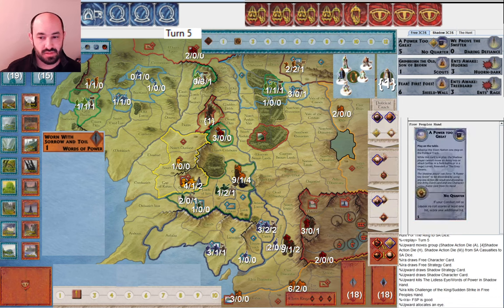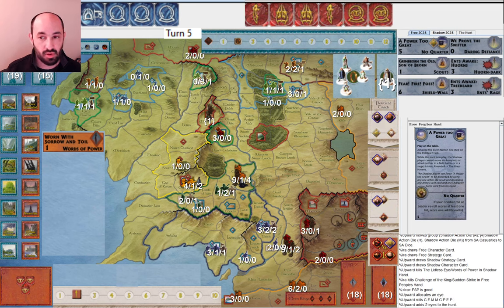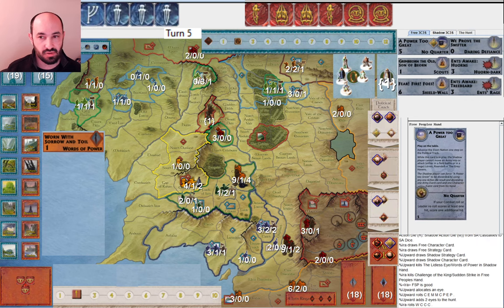They still allocate one Eye — they didn't have to. They roll two more Eyes and only get two attacks, so I'm happy for a slightly slower turn from them. And I finally get a nice roll. It doesn't have musters, and remember my plan was to muster Rohan in response to an attack on Westonnet. Still, I can't complain — I'm happy to get a little more Fellowship movement. I'm very happy to finally get Gandalf on turn five, later than I wanted but still happy. I also got We Prove the Swifter.